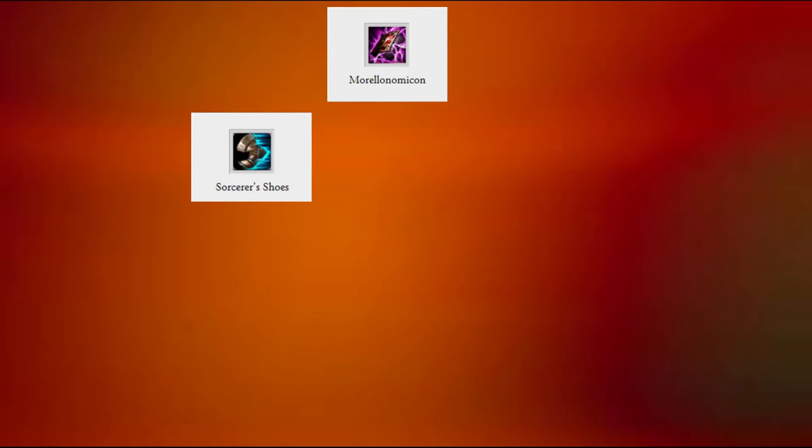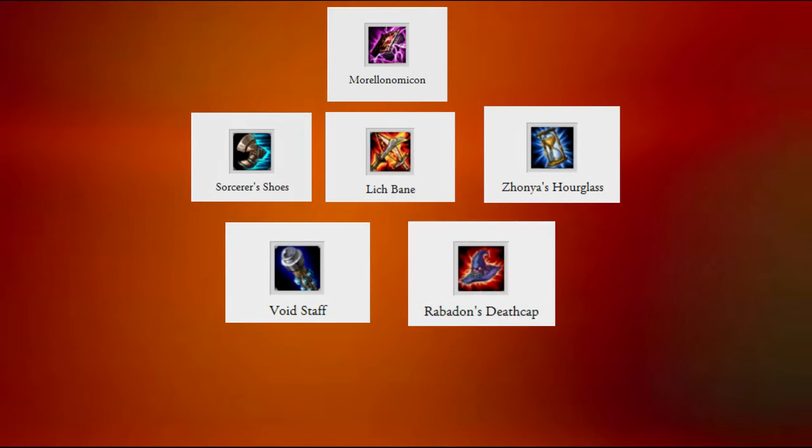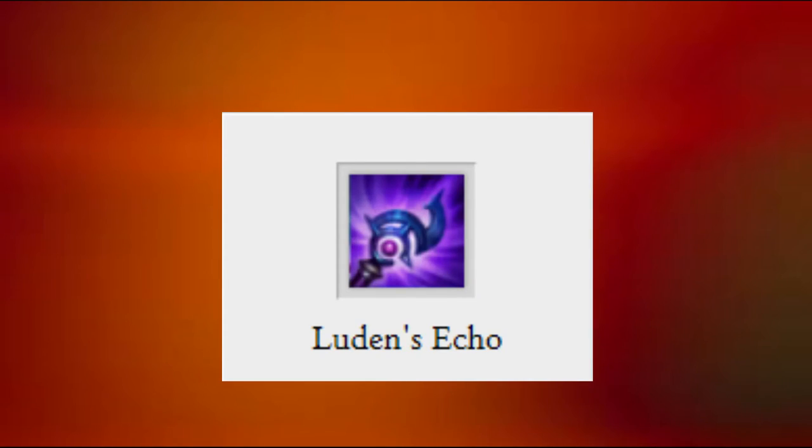Now for the build. Normally I build Echo with Ludens Echo, then Sorcerer's Shoes, to Lich Bane, to Zhonya's, to Void Staff, and then finally Rabadon's Death Cap. There's also a somewhat tanky build where you build Hextech Protobelt instead of Rabadon's Death Cap — it goes Ludens Echo, Sorcerer's Shoes, and then Protobelt. And if you want to be a straight-up bruiser right off the bat, just rush Luden's Echo before Merlinomicon, and it will guarantee a lot of damage right from the beginning.